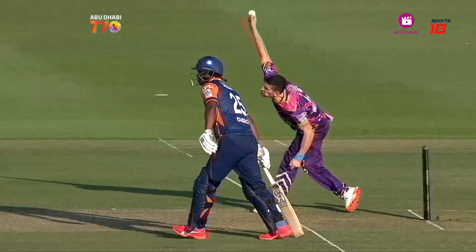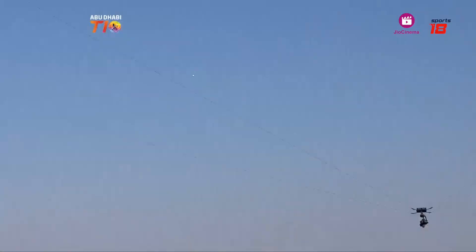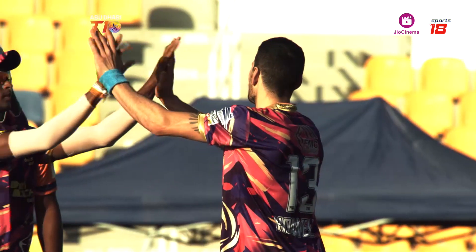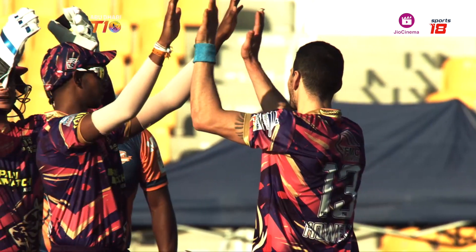Out here in white ball cricket, Munro's got a very comfortable catch in the deep. No one wanted to go big — wanted to clear mid-wicket — came second. Munro with a good four or five meters to cover.